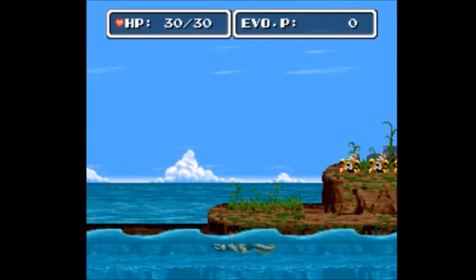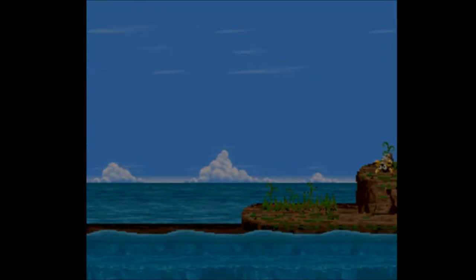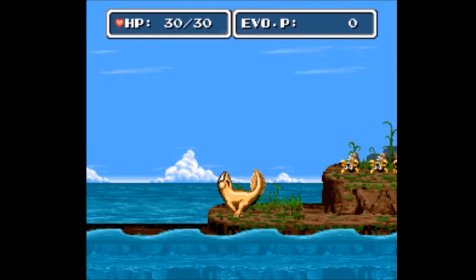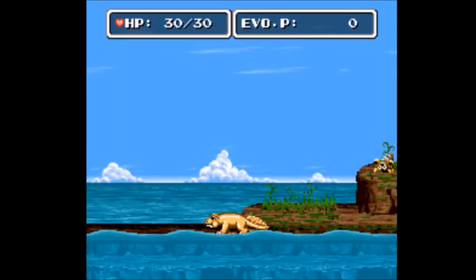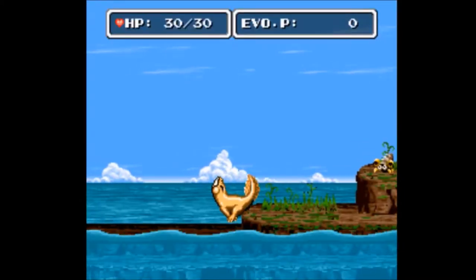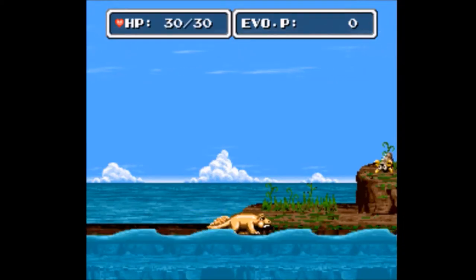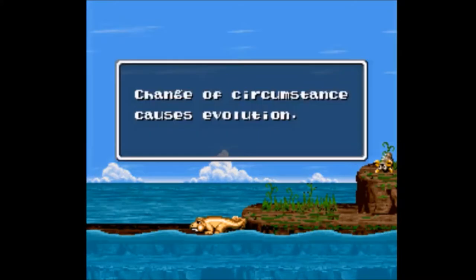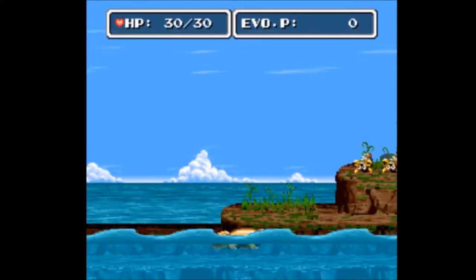This is a fun jump. We can kind of swim. We're graceful mermen. Oh my gosh, I can never make this jump. We're going to sit here and watch me make this jump, ladies and gentlemen. I don't know why it's not letting me make it. This time we're going to get a running start — ready? This is why you might not want to start with a big body.